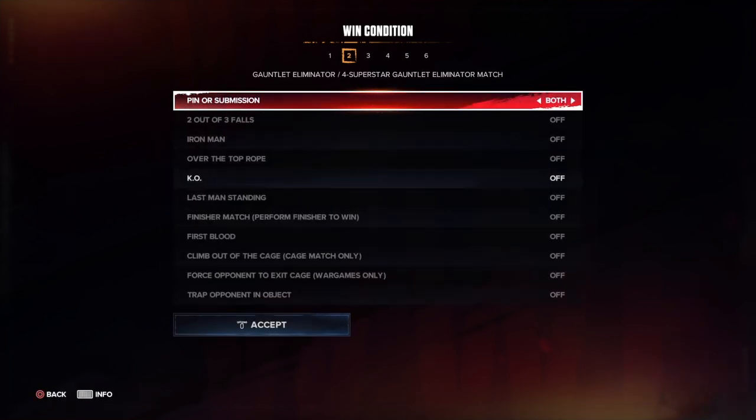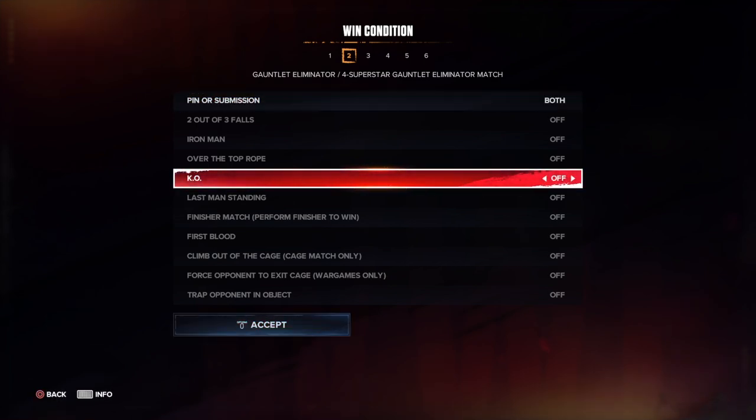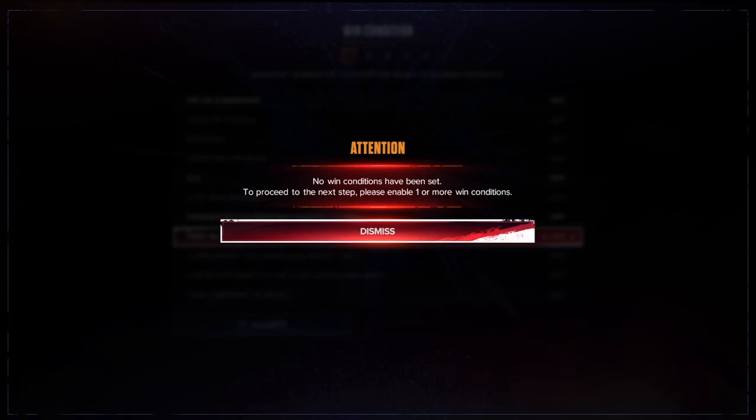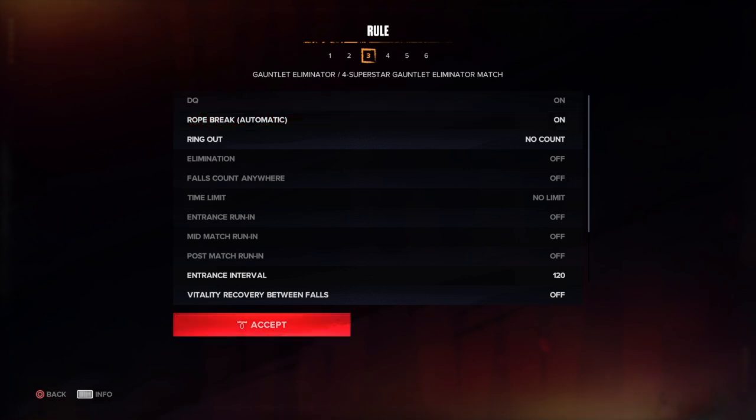Gauntlet eliminator is like a Royal Rumble without going over the top rope. You can turn over-the-top elimination on, which kind of defeats the purpose. KO can be turned on. I realized that if I wanted this format I could just play an eight-man battle royal. Pinfall and submission can be turned off. Interestingly, DQ is turned on by default in the gauntlet eliminator — what world are we living in?